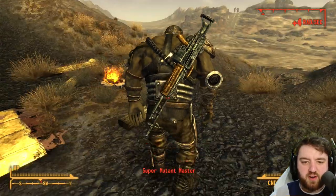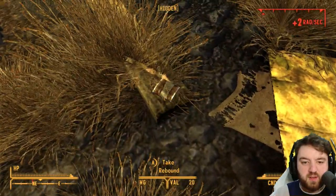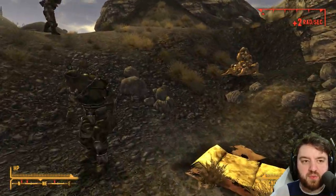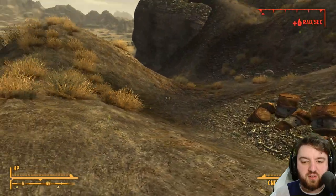Super mutant master — what are you carrying? An assault rifle. We rebound and there's a campfire. There's another one with a super sledge. Now we've really upped the ante.